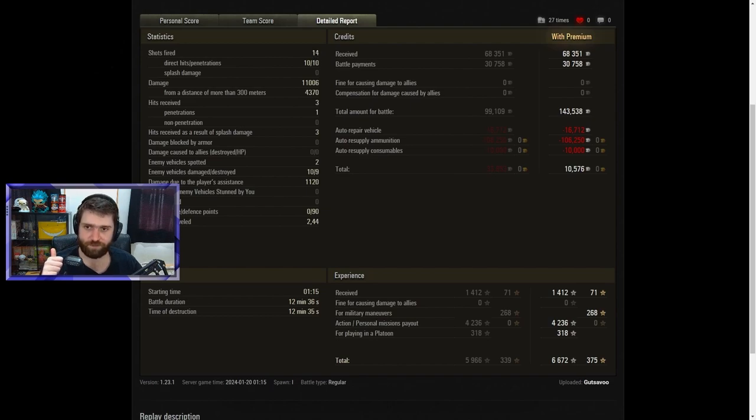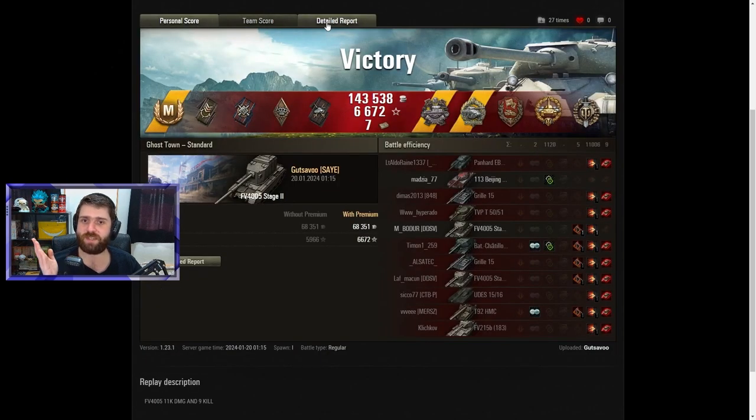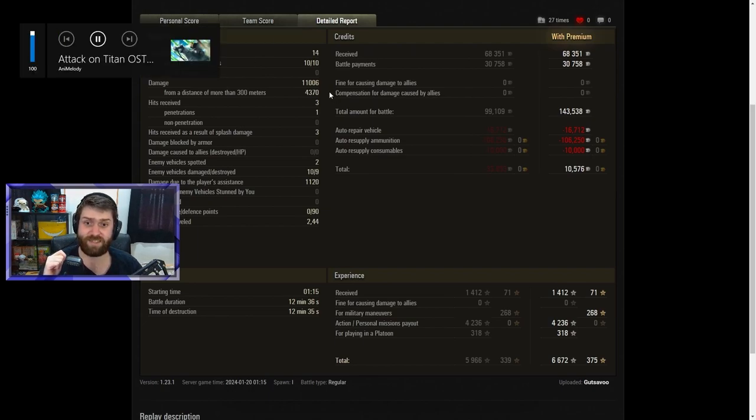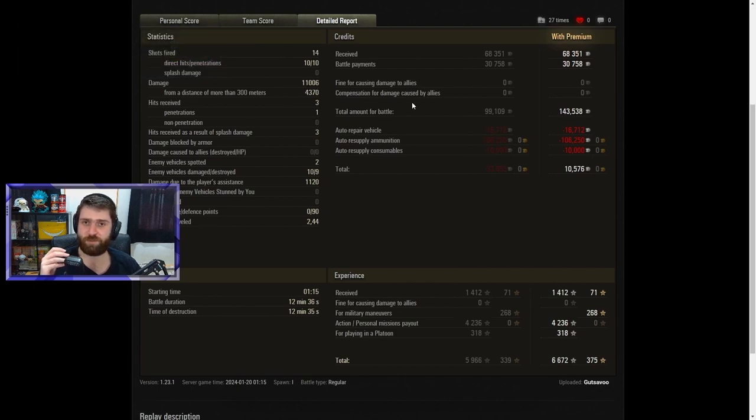It's the dream of an FV player — to fire so many rounds and have a 100% pen rate. Absolutely delicious. Unfortunately none of the interesting blind shots actually hit, so it's only 11,000 damage. 4,370 of those were from a distance of more than 300 meters, which is kind of surprising because this vehicle is not accurate — 0.4, maybe 0.42 dispersion base. So you don't really expect to hit so many shells from afar like Gustavo did. Got hit three times — one of those penetrated; the others were artillery hits, so those do not penetrate as often.